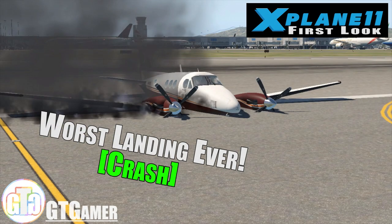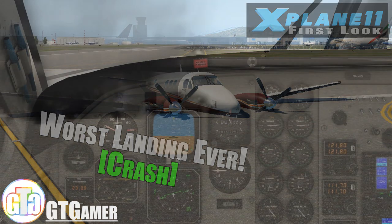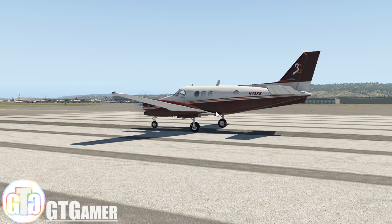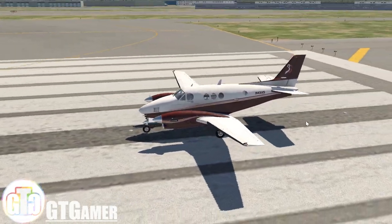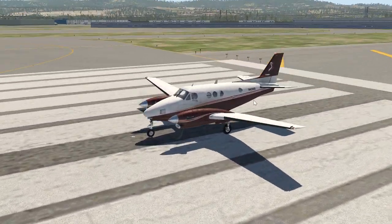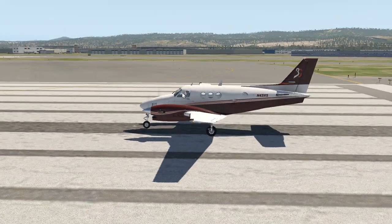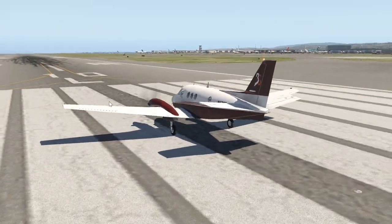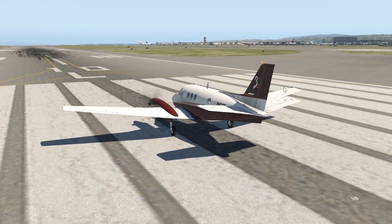What's up guys, GTGame here and welcome to X-Plane 11. I'm just going to change the camera view to the outside and you can see that we're in a King Air C90 - it's a lovely dual engine twin prop plane and we're at San Francisco International Airport, which is a lovely 3D airport that comes with the game.